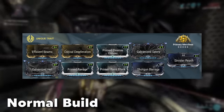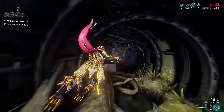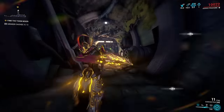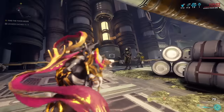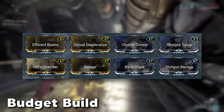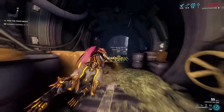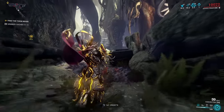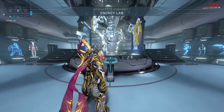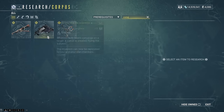For the build, I went for a hybrid approach with a bit of crit and a lot of status chance, and also more fire rate so you're dealing more slashes per second, making this weapon even more deadly. The budget build approach is still really strong and especially attractive for lower MR players. To get the Convectrix, go to your clan's dojo into the Corpus Lab and there you'll find the research for its blueprint.